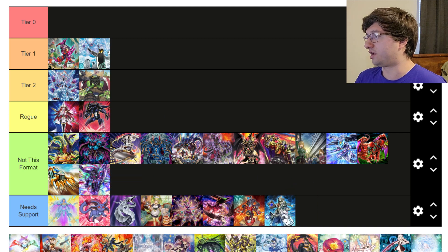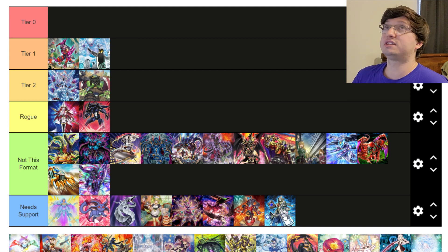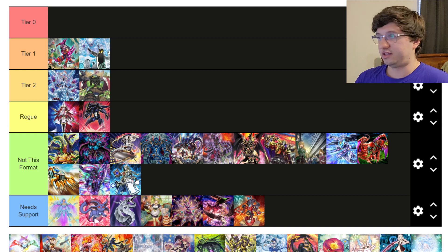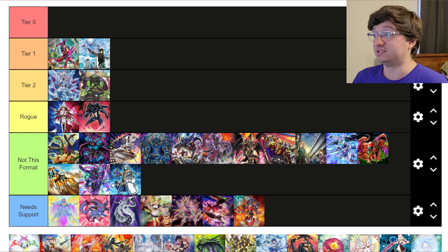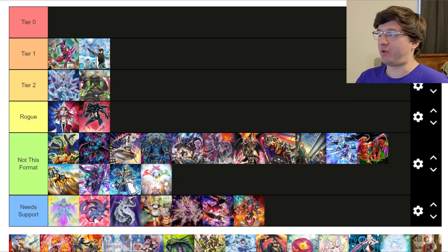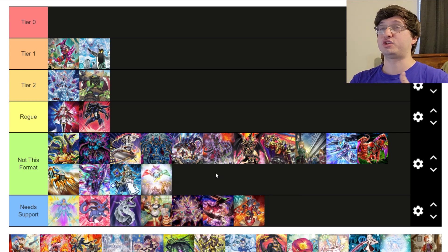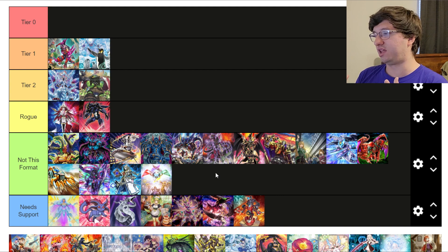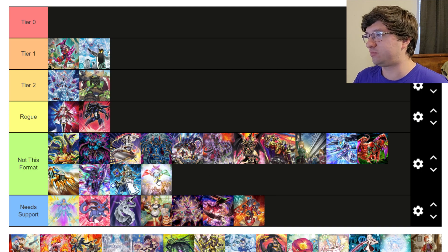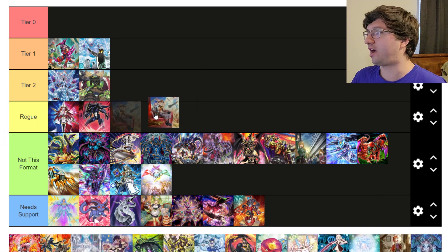Aleister — Not This Format I think, as long as there are better fusion decks like Tier Laments. There's just no reason to play Aleister. Spellbook — Not This Format. I feel like we haven't been in a format weak enough for this deck to shine. The Spellbook cards with Spright could be very nifty, or with Runick, but there hasn't been enough time to actually test it. In a regular format this could actually be some spicy stuff, but we just haven't gotten a chance to play with it.